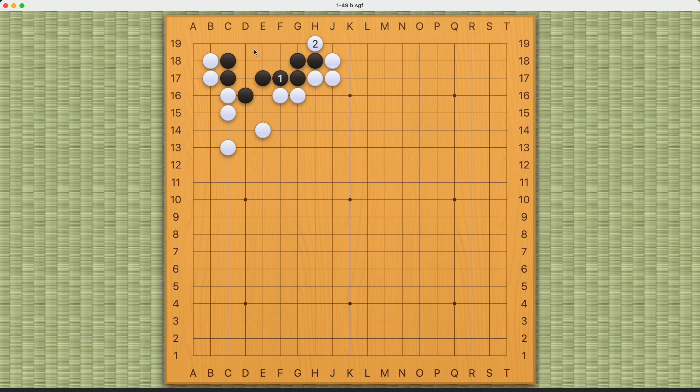If Black plays this, then White can come in this way. And this will not be a seki, because there's a cutting point here that Black needs to address, and this will be a bent-3 shape, or a pyramid-4 shape. So Black is in a dead shape after move 9.